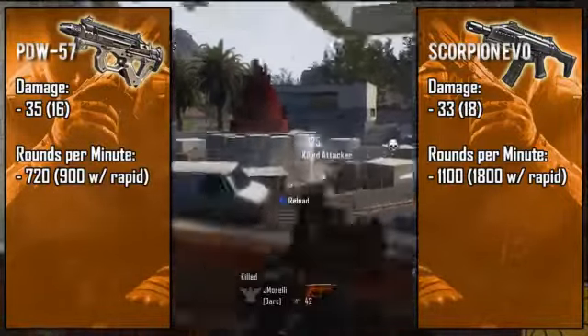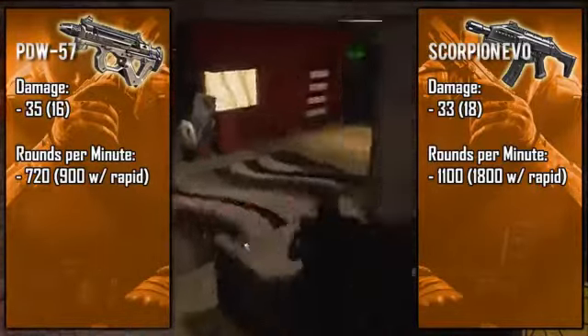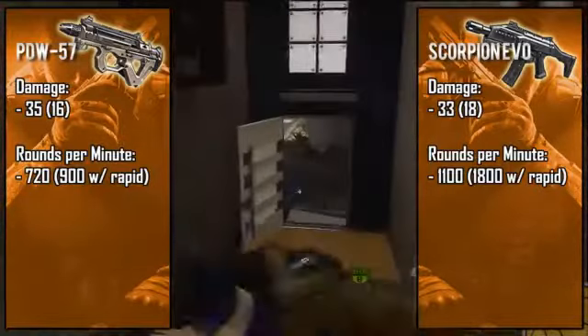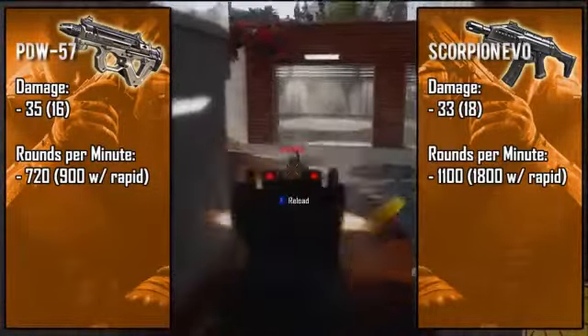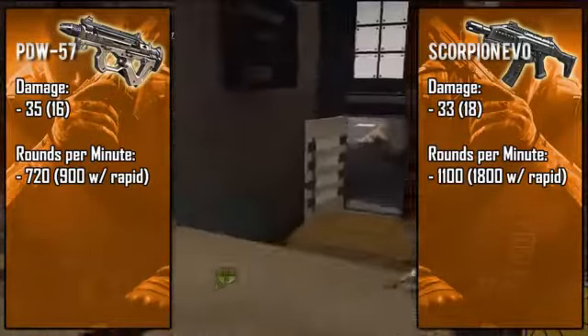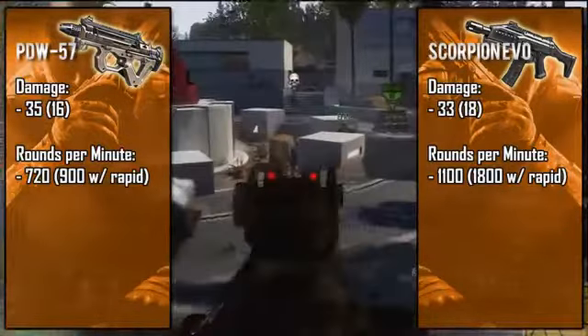Taking a look at fire rate, the Scorpion shoots ridiculously fast at around 1,100 rounds per minute, give or take about 20 rounds, which makes it the fastest shooting gun in the game. Up close, this gun seems like it instantly kills enemies because of how fast it shoots, but it also makes it much harder to handle in long-range gunfights. The PDW comes in at an average 720 rounds per minute, which is much easier to handle at all distances, but face-to-face with the Scorpion you'll likely get mowed down instantly.